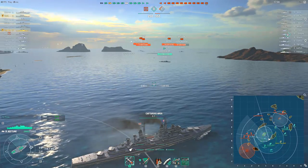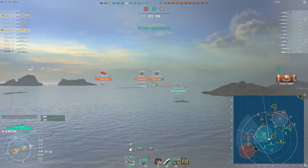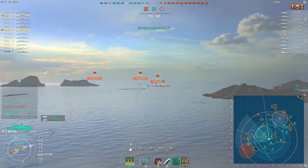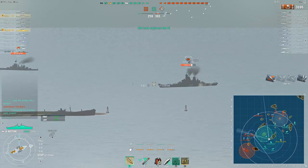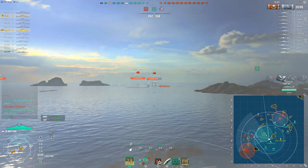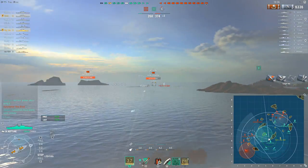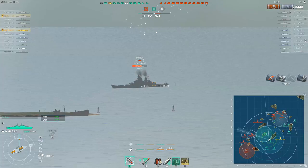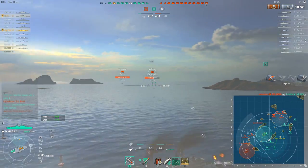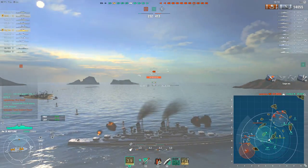The ship itself has a slightly easier-to-pronounce name than the tier 10 — there's less question over how one might say it. Obviously it's pronounced 'Neptunny.' Yeah, that joke was bad even in my head. Anyway — fast-firing AP, smoke, hydro, and a heal, so not so different from the Minotaur. The major difference is it's tier 9 and he's top tier, so there's no nasty tier 10 battleships or tier 10 destroyers to deal with.